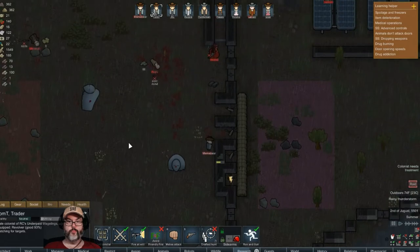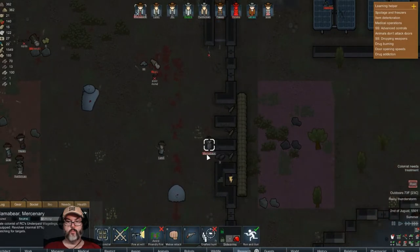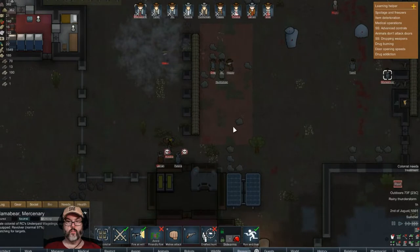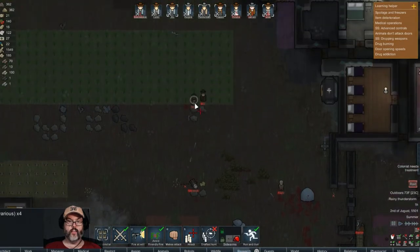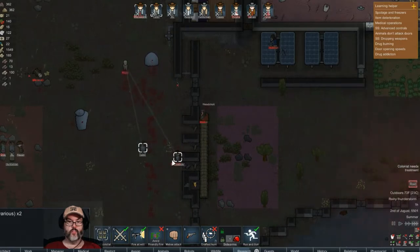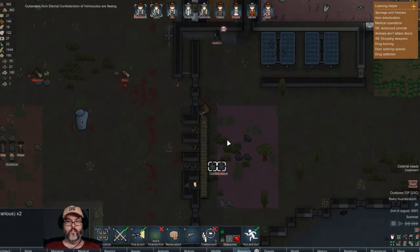Tom, you work your way up there, and mama bear. I want you all attacking him. You guys attack him. You two attack him. Can you two come over here and attack him so he doesn't blow up our gun? Attack him.